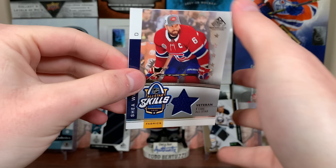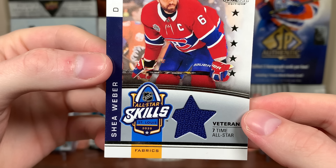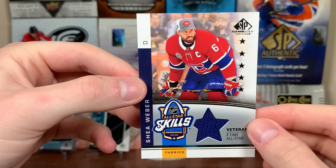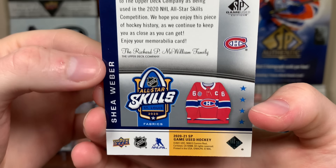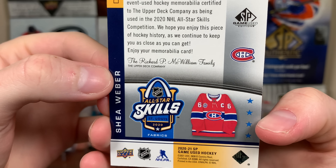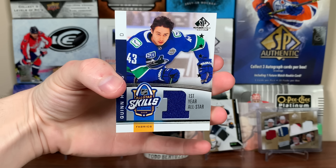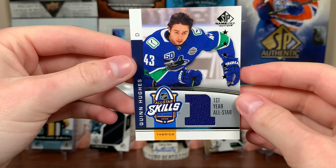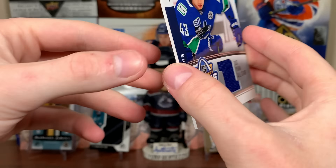Let's take the card from the bottom here. Shea Weber, all-star skills. Seven-time all-star. That's a little star cutout there, kind of reminds me of like early 2000s jersey cards there. Not numbered there, shows you where the jersey's from — it's from the 2020 NHL all-star skills competition. That's cool. Quinn Hughes, first year all-star. A little one there for Quinn Hughes, the rookie there. All-star skills piece. That's nice.